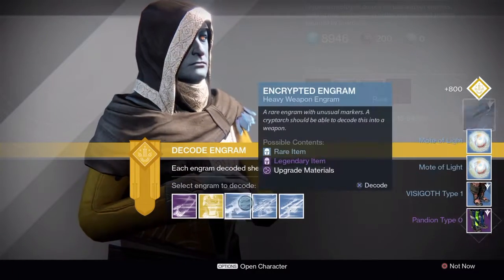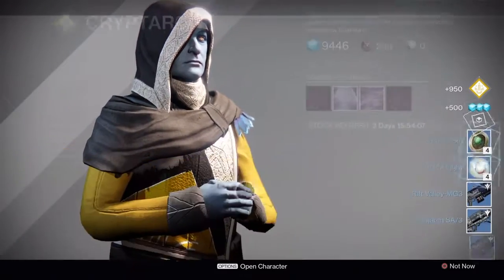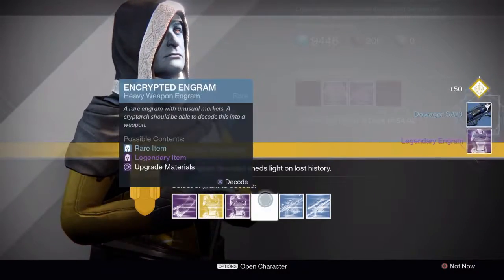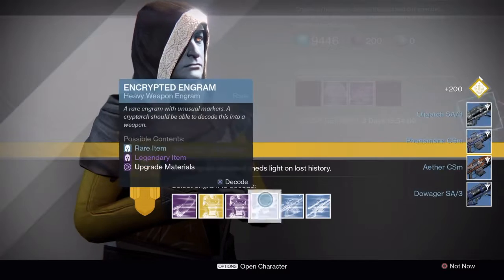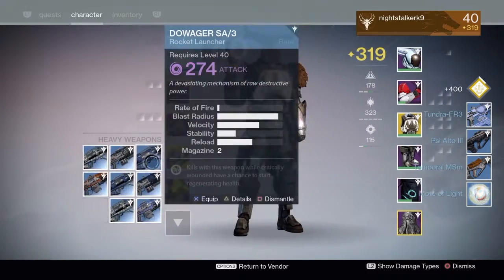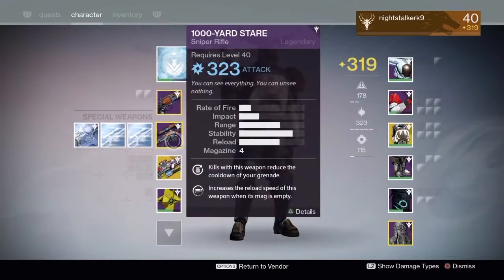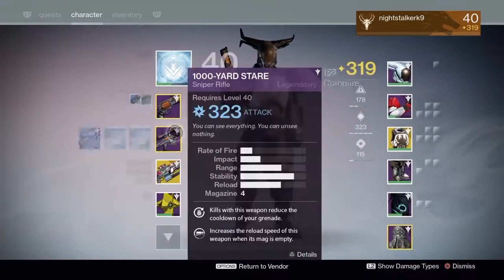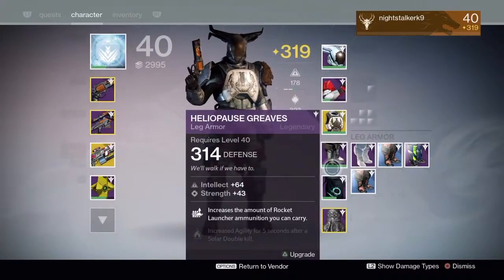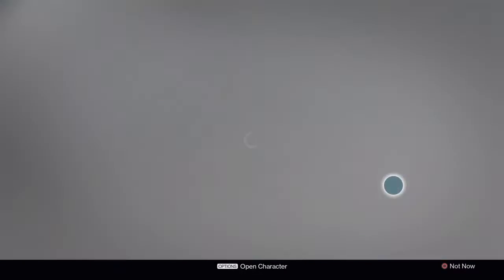We got some boots there. We've got another legendary engram there. Keeping going through the blues. Let's check if any of these dropped at a good light level that we can equip. Okay, mainly just 200. Nothing good — helmet, nope. Arm pieces, no. Shoes or boots, no. Let's jump straight back in.